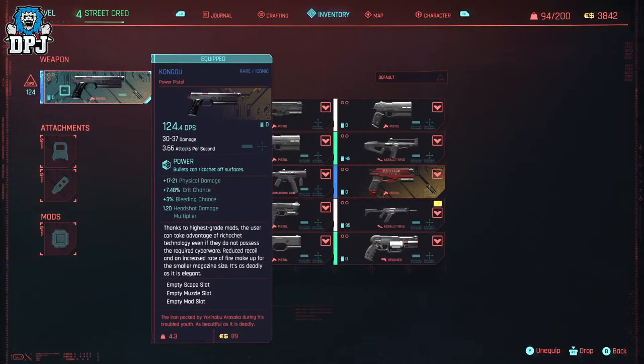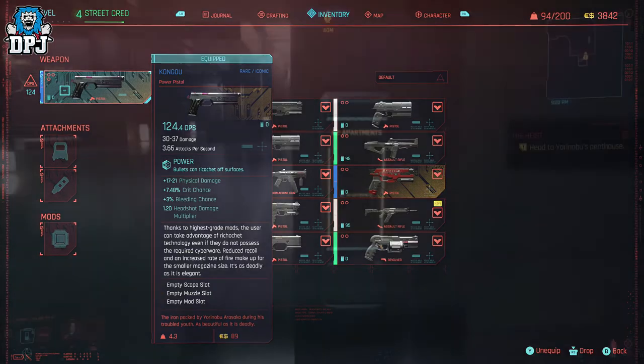This weapon is called the Kongo and it's a rare iconic weapon — a weapon I believe can only be obtained from this part of the prologue campaign. So if you miss this, it's gone for good.